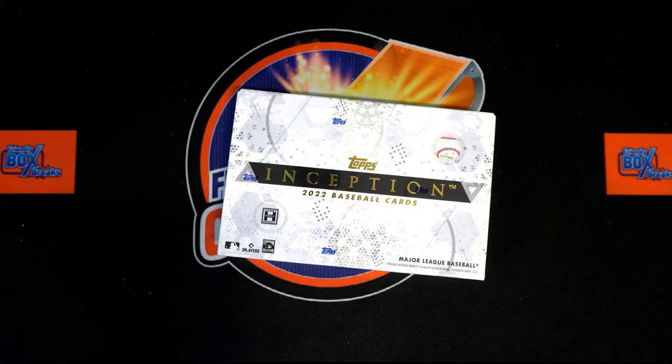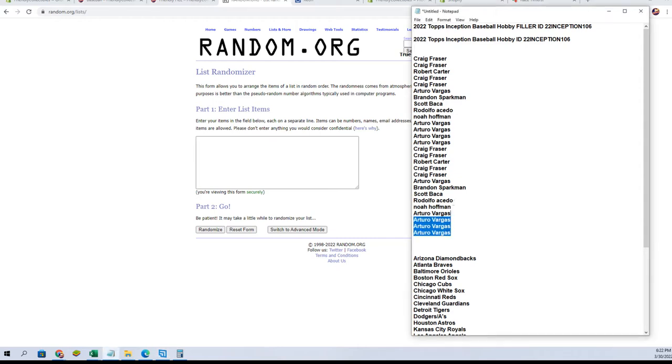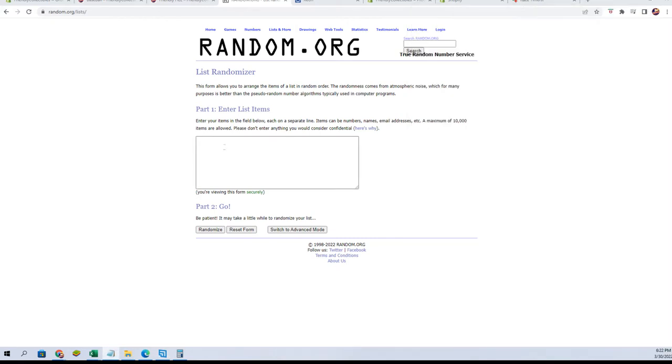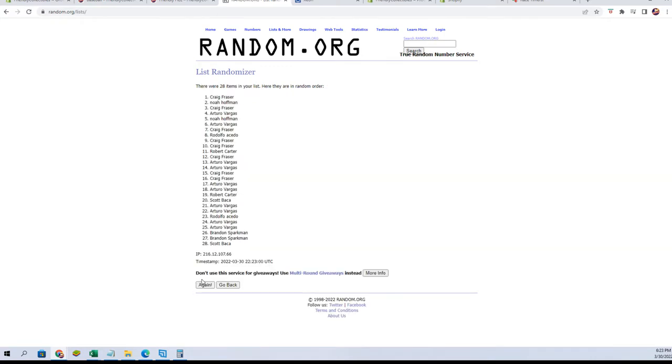Let's switch over and grab our owner names and randomize them seven times. We're gonna copy and paste — and again seven times: one, two, three, four, five, six, and seven.